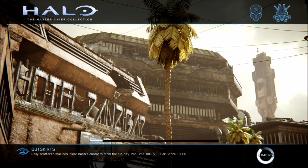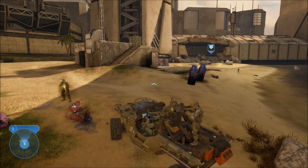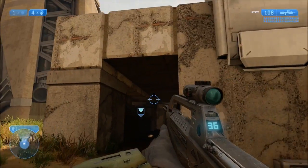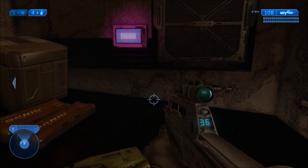The second terminal is located on the level Outskirts. Once you reach the end of the beach where you're supposed to go through the tunnel, you're actually going to pull up to this little building right here. On the top is a rocket launcher, there's some sniper rifle and some ammo, and down here is your next terminal.